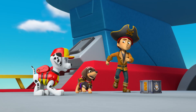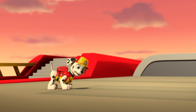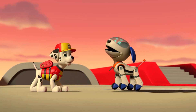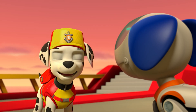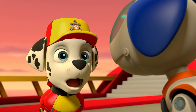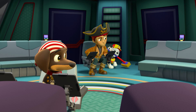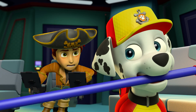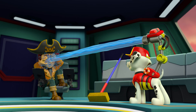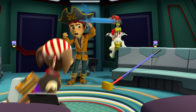Yo-ho-ho! Robo-Dog? Yes! Here's the plan: you hide behind the barrel, then I'll go and get Sid away from the bridge — that's when you sneak up there and take the controls. Spotted pup, what are you doing? Water cannon! Having a lot of trouble turning off my cannon. Oh, then I'll do it!